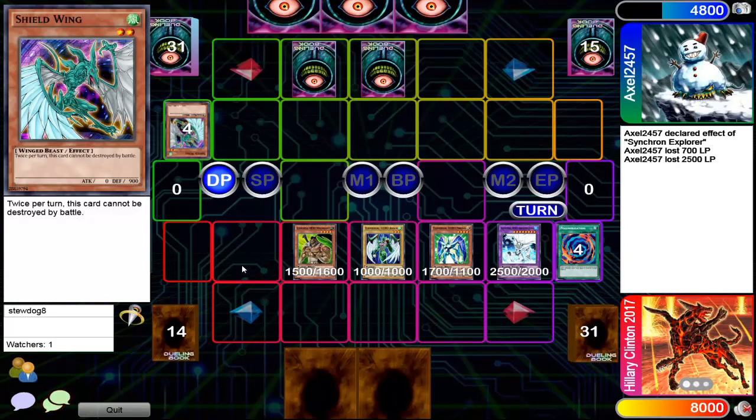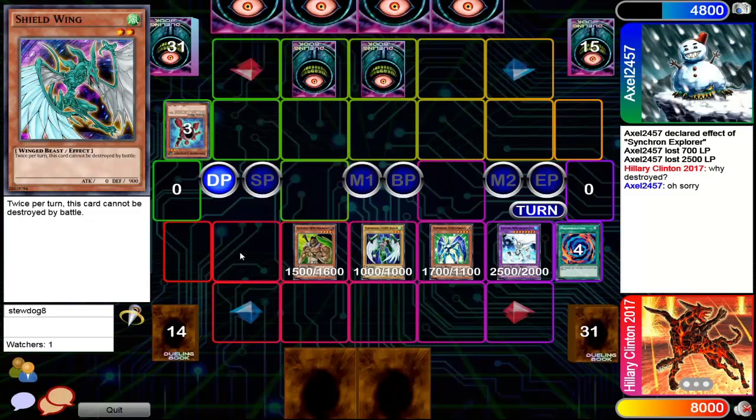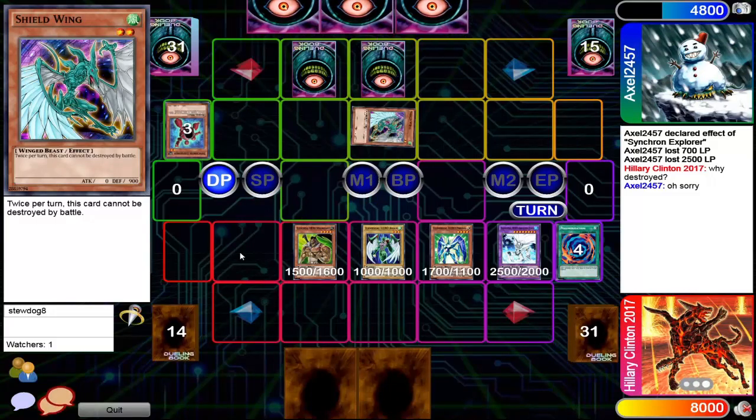I have absolutely no idea how the Shield Wing died — I'm so sorry guys. Why destroy it? That's the same exact question I'm asking. Maybe he lost count, maybe he thought it got attacked three times the previous turn — so that was just random right there.